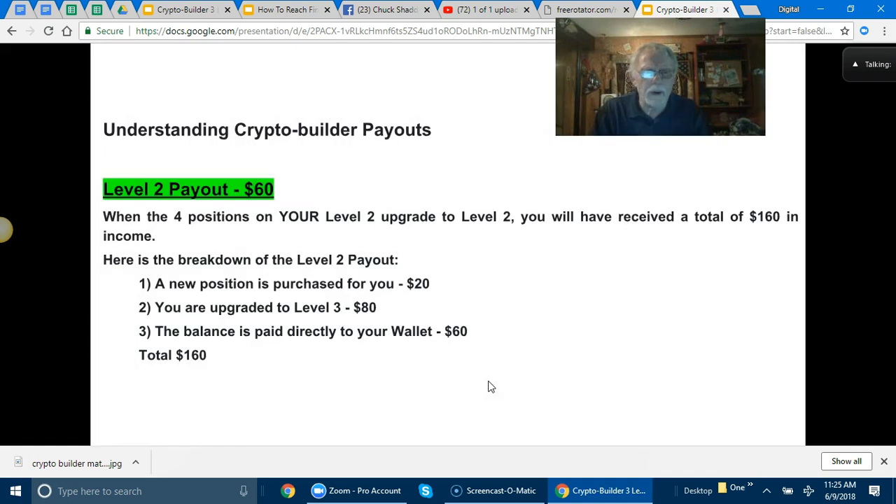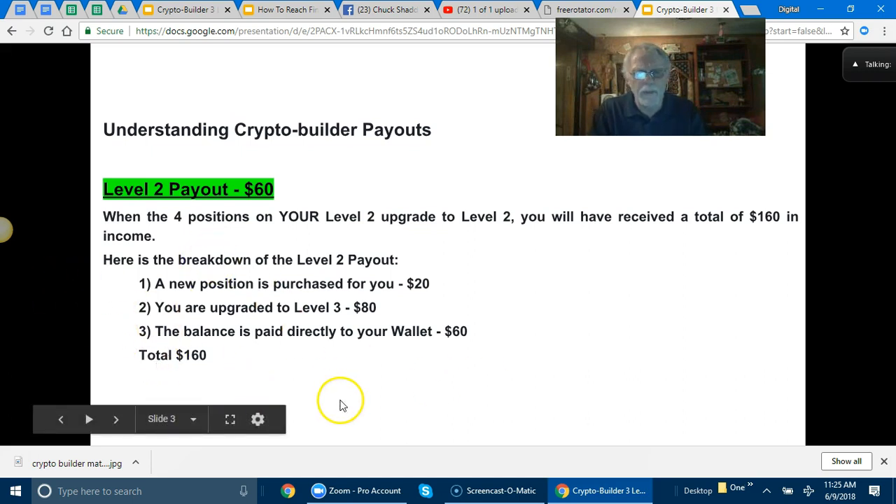You may also want to study this along with the 'how it works' chart and the matrix charts in the video. Step-by-step understanding: crypto level two payout is sixty dollars. When the four positions on your level two upgrade to level two — that's the four people that were brought in — you will have reached a total of one hundred sixty dollars in income. Here's the breakdown: a new position is purchased for you first, then you're upgraded to level three which is the eighty dollar position, and the balance of sixty dollars is paid to your wallet.